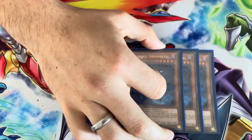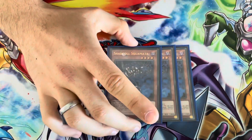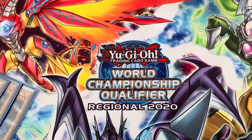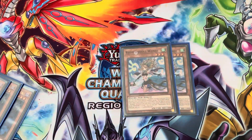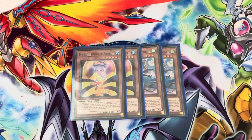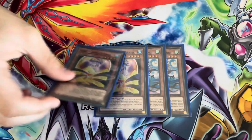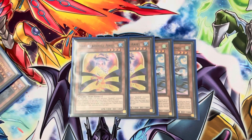Without any further ado, let's go straight into the deck. Starting off, we've got triple Shaddoll Squamata — he is the most important Shaddoll because he gives you access to every single one, hence why I'm playing him at three. For a two-of, we've got double Wendi because she specials you any Shaddoll out of the deck, and double Ariel because the banishing from the grave is actually very good against most meta decks this format.